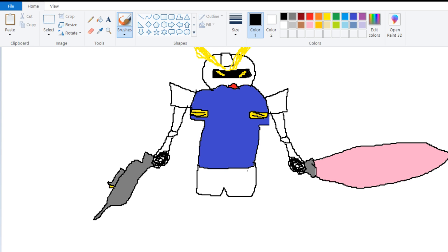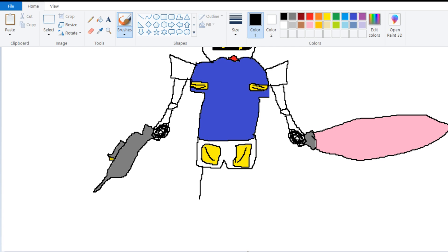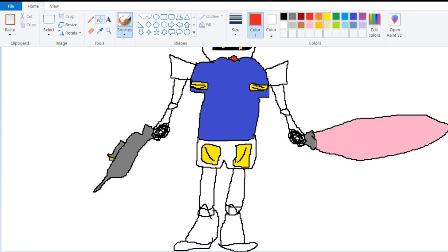And then we gotta get, like, the front skirt. And in the RX-78 too, it looks like this. And then the legs. Once again, kind of segmented, but they also have like armor in the front, so it's kind of like that. And then there's really beefy calves. All right. We did it. We drew a Gundam.